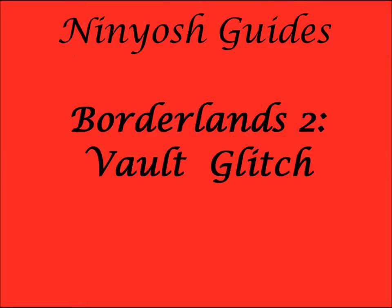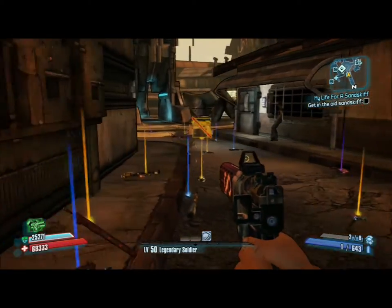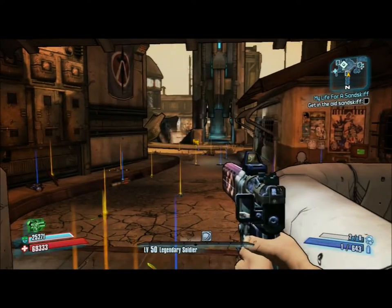Hello YouTube, Ninyosh here and today I will be talking about how to do the Vault Glitch on Borderlands 2. The first thing you want to do is have the pile of guns or items that you want to put into your vault close to a vending machine and close to the vault.